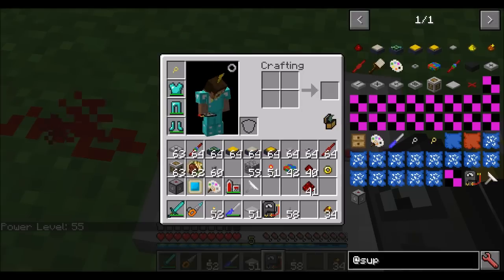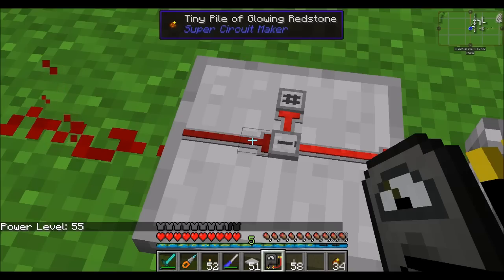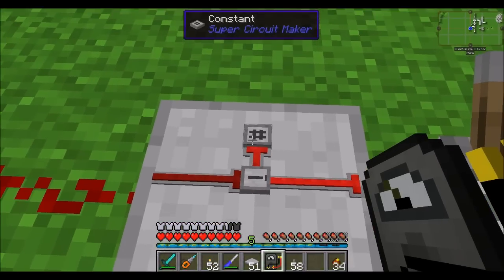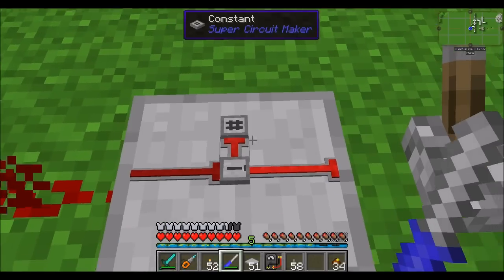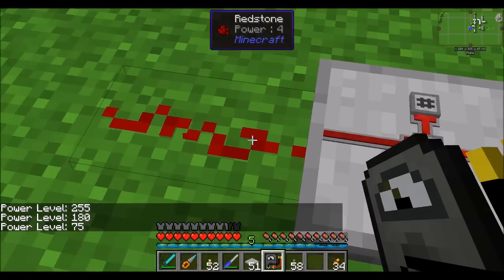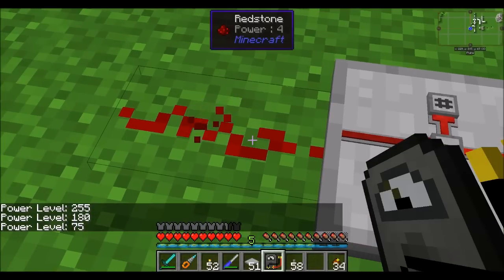55 divided by 17 is 3.23, so if we round that we get a redstone power of 3. So if we change this to be 180, then we get 255 minus 180 equals 75, and that turns out to be a redstone power strength of 4.